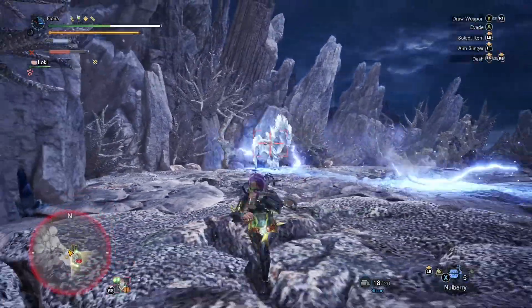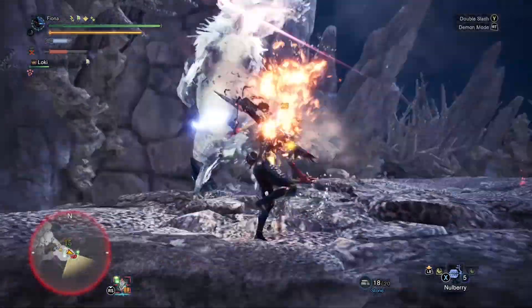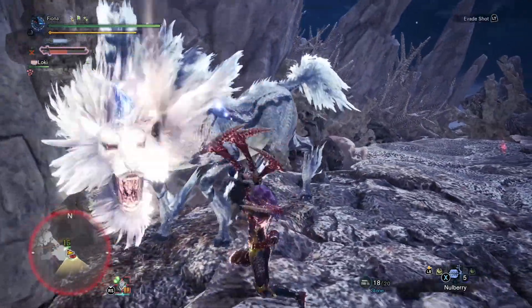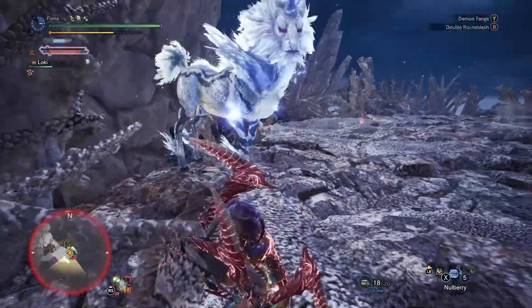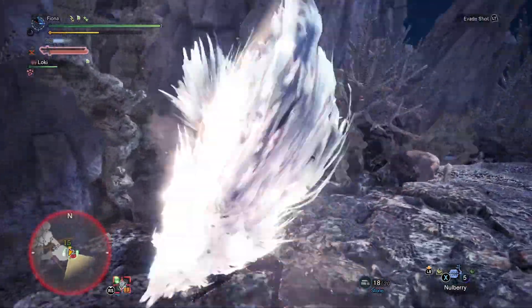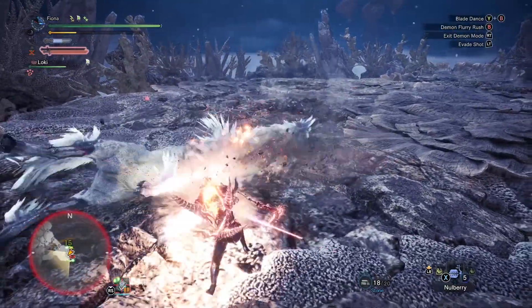We'll be seeing later on as we take on this Elder Dragon again in higher difficulties that you're going to have to customize not only your equipment but how you have your Quick Bar set up. There are Demon Drugs and Defensive Elixirs you're going to be using. They are not necessary, but they help a lot — they really cut the difference between a victory and a loss.